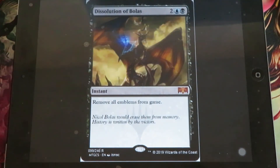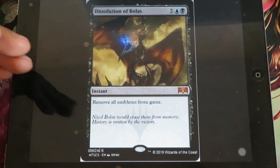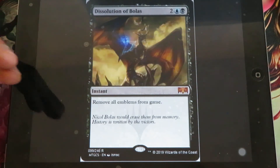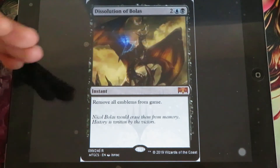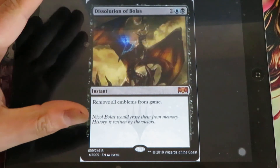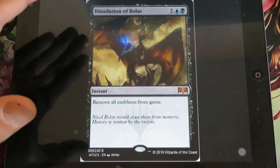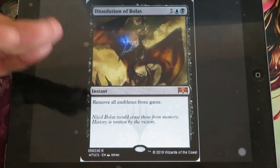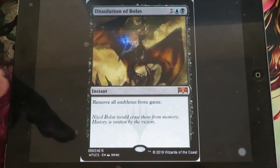The last card I'm going to show you - this is not a real spoiler, it's an April Fool's card. It's not really related to War of the Spark, but this is Dissolution of Bolas: Remove all emblems from the game. I believe that War of the Spark will have some sort of emblem removal because there is no way to deal with emblems once they have been created.